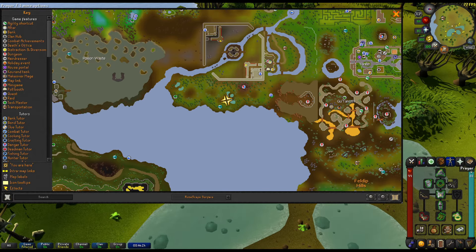You want to bring the best range gear you have — the higher the better. They only have ten hit points, but the better your range strength, obviously, the better chance of killing them quicker.